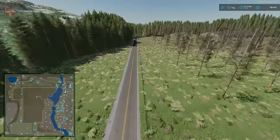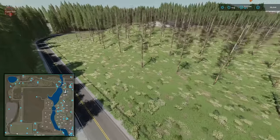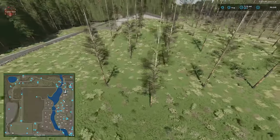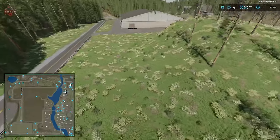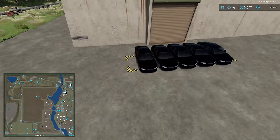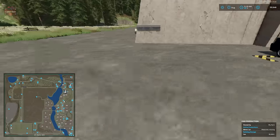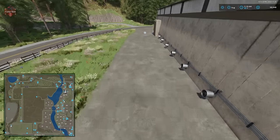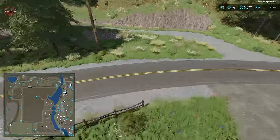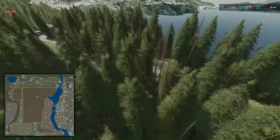Continuing down the southern side of the map we come around to our new vehicle production. You can buy any car as long as it is black. We have the spawn point for the new cars, and on the other side of the facility we have our dump point and interactive point.